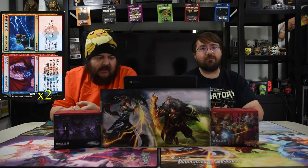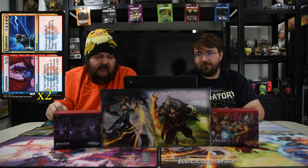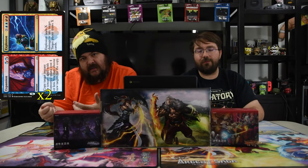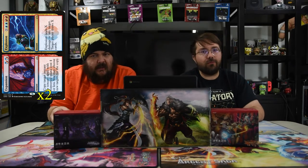Next up is Expansion//Explosion. Expansion costs two red/blue hybrid mana as an instant — copy target instant or sorcery with converted mana cost four or less, you may choose new targets for the copy. Explosion costs two blue, two red, and X as an instant — deal X damage to any target and that player draws X cards. If you're running red/blue you should always have this; copying a cheap kill spell is amazing, and late game you can just kill them.